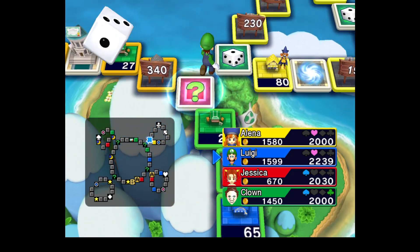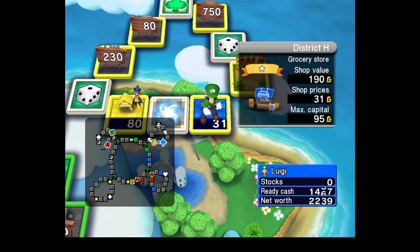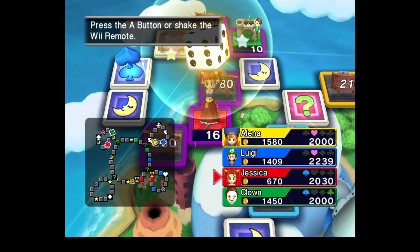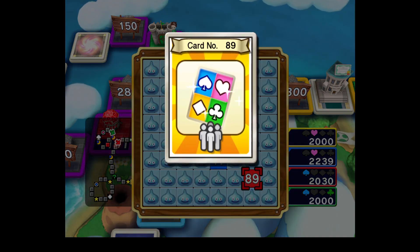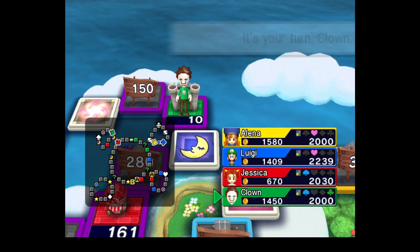Estate agency is completely useless — it's a waste of a build. Under no circumstance would you ever build one. Even if it's on an island, even if it's a place where you have a high chance of landing on it, it's not worth it. Because the estate agency is basically just a balloon port, but you can only buy properties. So why would you not build a balloon instead?